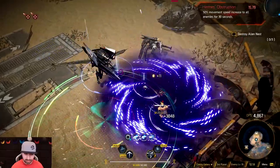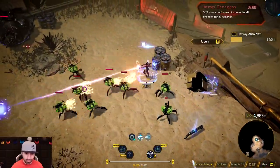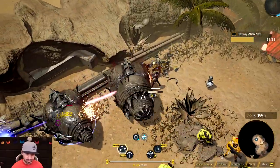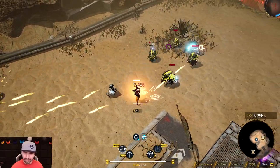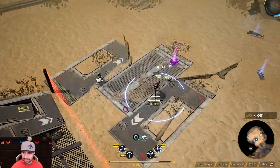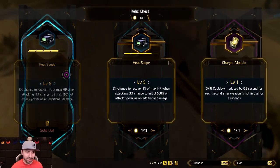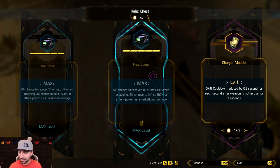They've got me in their vortex! I feel good about this boss fight. I see the angles — we get both of them. There are a couple things I'm looking for: a node that every three seconds recuperates ammo — that's a big one — and a 20% speed increase. Heal Scope level five — Heal Scope maxed! That is the first time I've ever been able to do that. That's pretty cool. Charge module: skill cooldown reduced by 0.5 seconds for each second after a weapon is not used — nope, save the money.